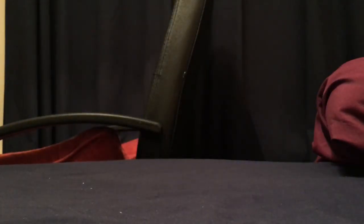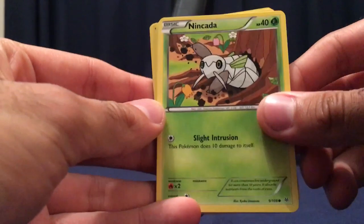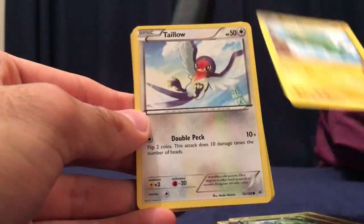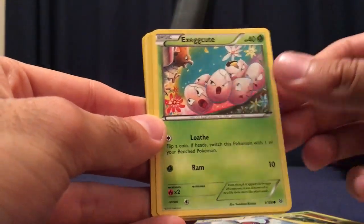Pack number three of Roaring Skies. We've got Nincada, Bagon, Electrike, Taillow, Exeggcute.